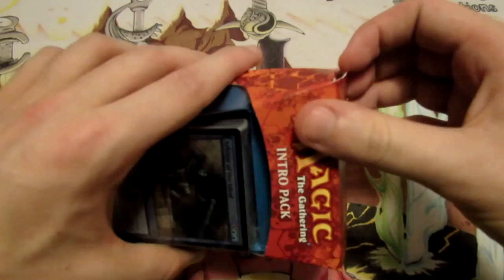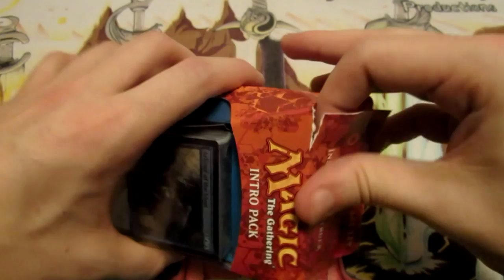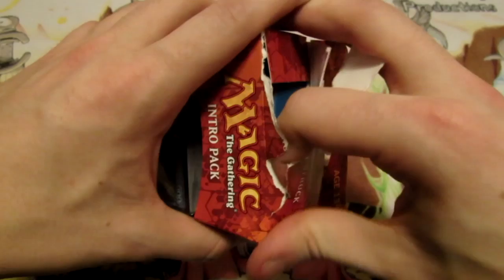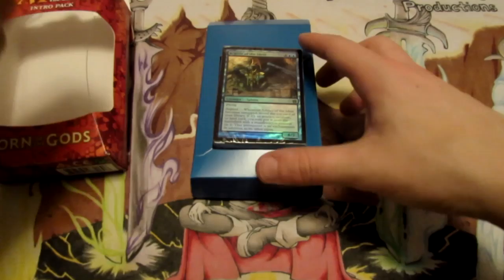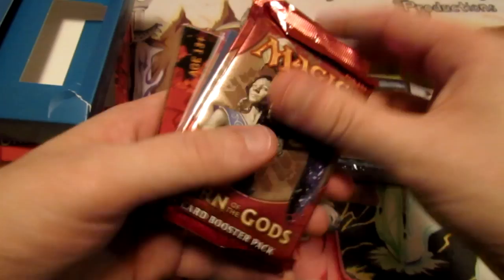This is, as you guys can see, blue-black. As we have seen with our other intro packs from Born of the Gods and also from Theros, we are going to be opening this up. We're going to take a look at this 60-card pre-made deck, our randomized booster packs, and do a little exercise with swapping things out and finding better substitutes in terms of commons and uncommons.